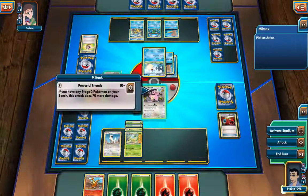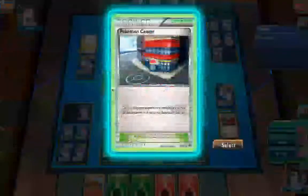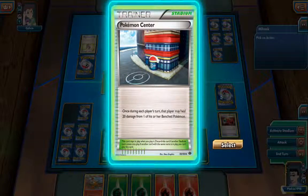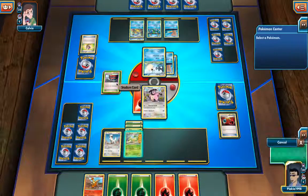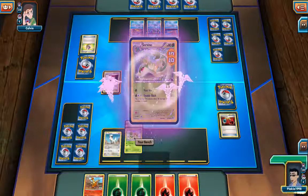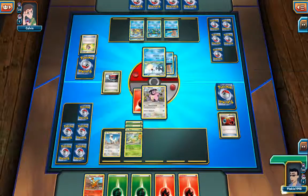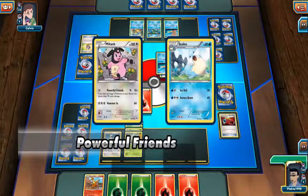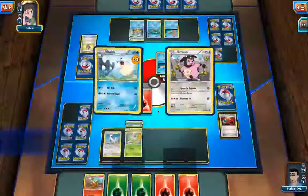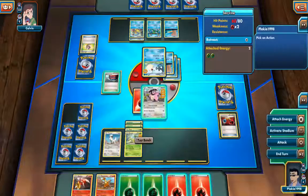I can use Miltank's move. Wait - there's something here. I'm going to use this to heal Servine. Now Miltank can use Powerful Friends, which should do 70 damage. Wait - 'if you have any Stage 2 Pokémon it does 70 more damage.' Oh, that's Stage 1, not Stage 2 - I'm sorry.